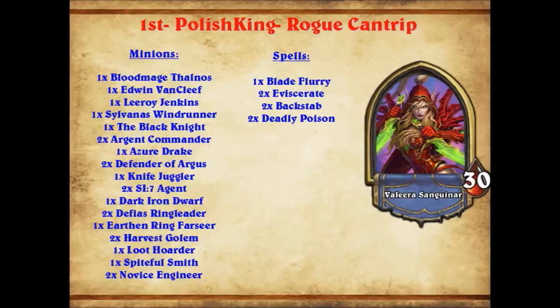Leroy Jenkins and Edwin Van Cleef showed up — this is not something that's normal. Edwin Van Cleef was in the first rendition of Rogue Cantrip months ago and was quite powerful, but it just wasn't that good compared to some of the other three-drops you could play. This deck makes it work though. It has just enough card draw and just enough cheap cards to make Edwin Van Cleef work. Leroy Jenkins is the Pyroblast of the deck — along with Eviscerate, it gives some reach against other Cantrip decks and Ramp, lets them punch through healing, sometimes even killing a healing deck before they realize they're in danger.